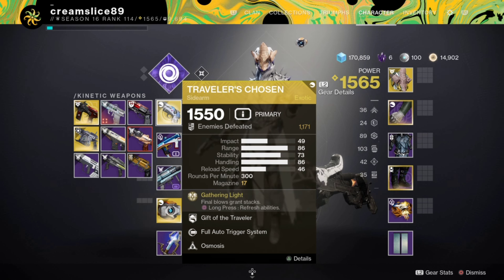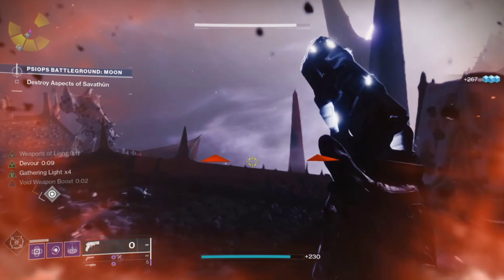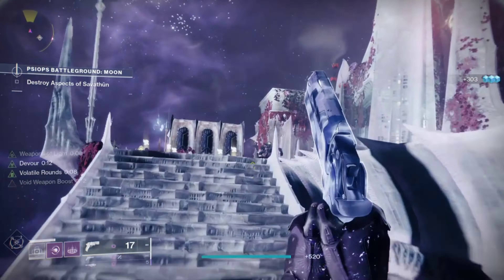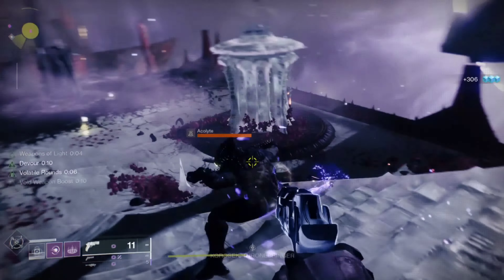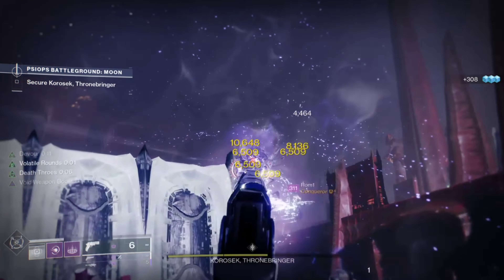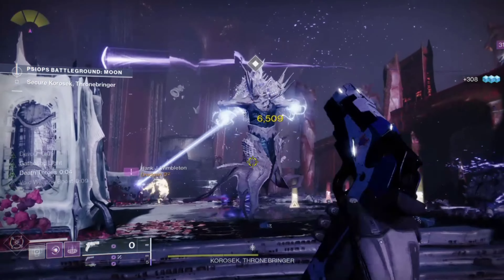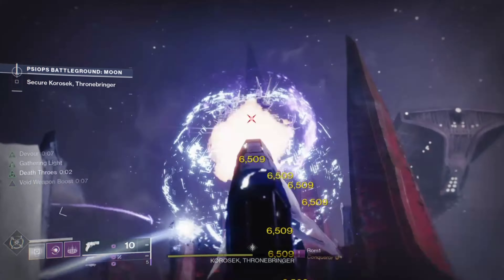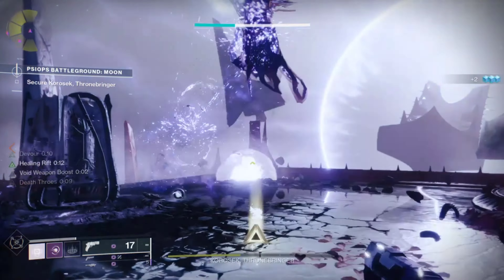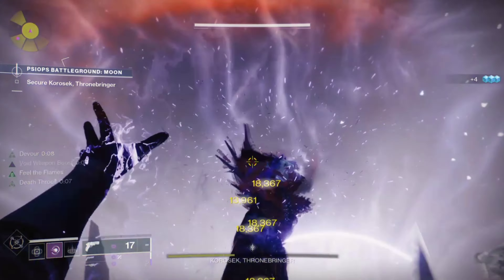It was only right that we pair Verity's Brow with the notorious spammage monster Traveler's Chosen. It also comes with Osmosis, so if you get a grenade kill or throw your grenade, this essentially turns it into a Void weapon. When we then get kills with Traveler's Chosen, we can proc Death Throws on Verity's Brow because it's now a Void weapon, and we also get Volatile Rounds.